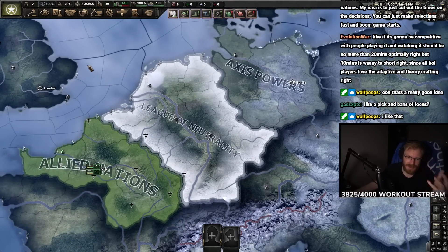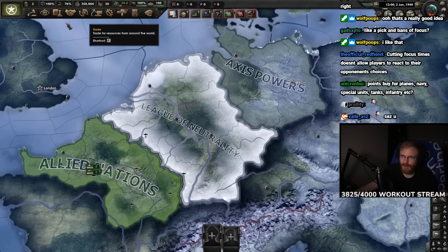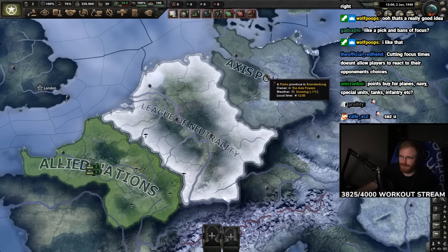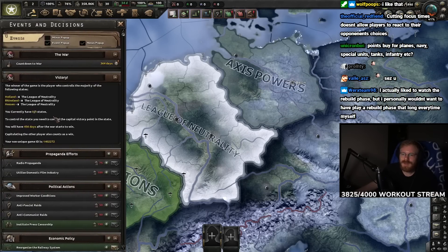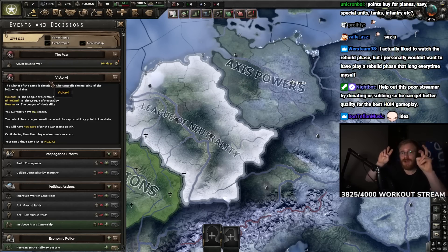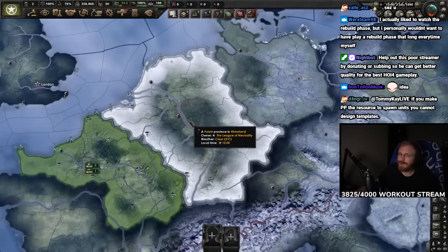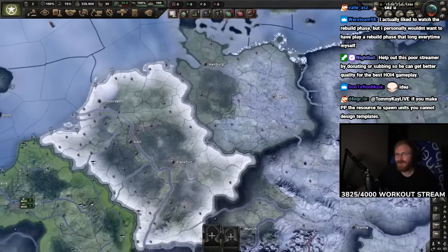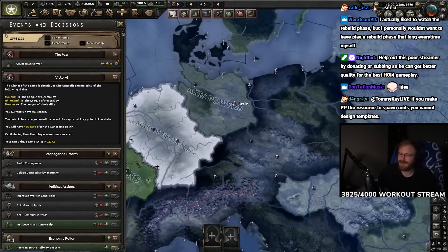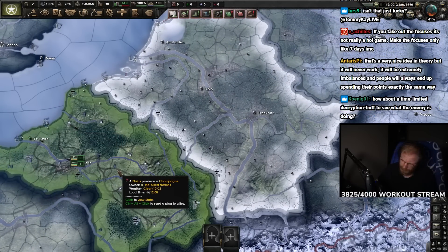Ranked games should be fast - no build-up, no early game construction. Here's my proposal: each player starts with 1000 political power and opens a menu with a ton of choices - anti-tank divisions, 20-width with blocker, 40-width with artillery, special marine, heavy tank, light tank, medium tank - and uses that 1000 PP to build their starting army, very Warhammer 40K-like with a points system. You could pick two heavy anti-tank divisions to counter what you think the enemy will do.